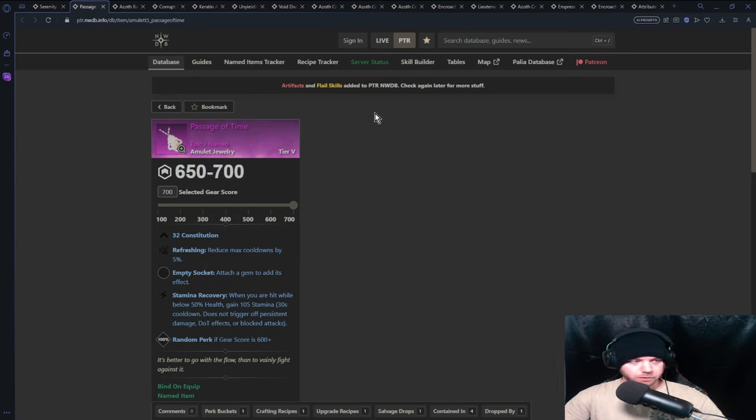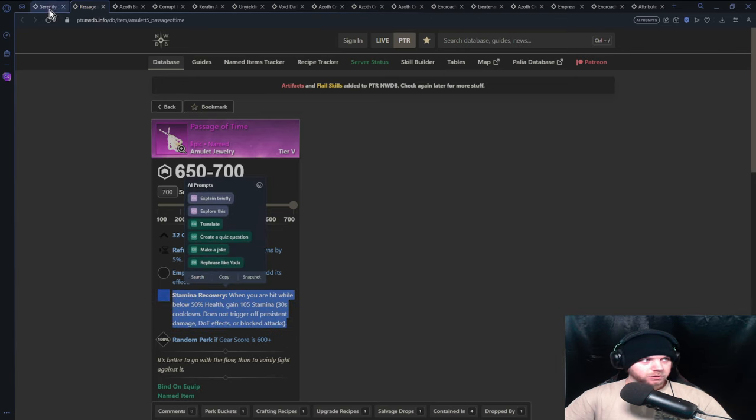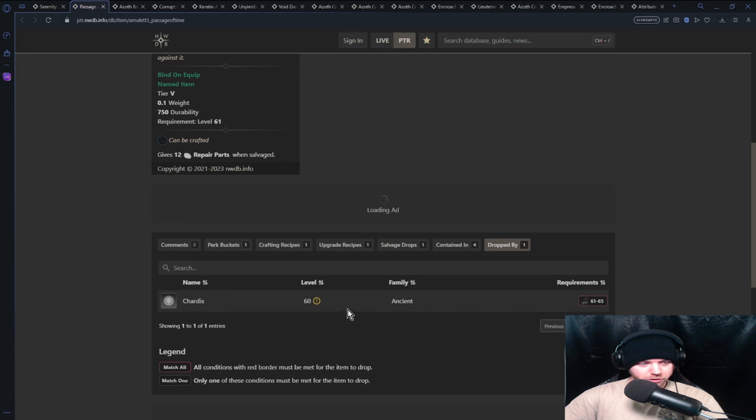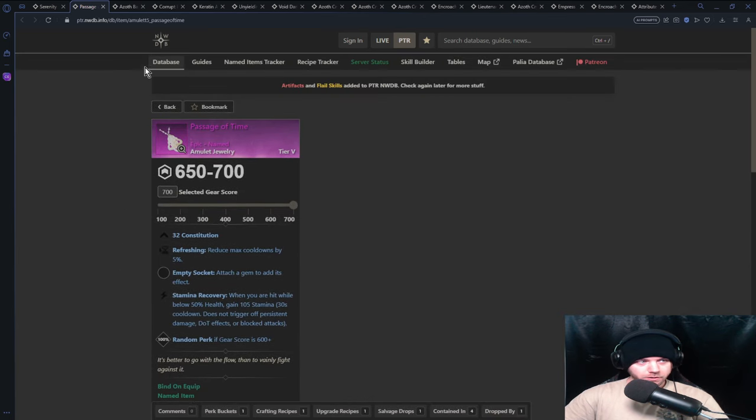I like this amulet with CDR and free stamina — great swords utilize stamina a lot. I like the stamina recovery paired with Serenity, which uses stamina for its attacks, so having that there is a good tool you don't have to think about. It comes with Refreshing. Like I said, these aren't going to be perfect builds — it's just to elevate the weapon. These perks from named items that are freshly available are going to do that.